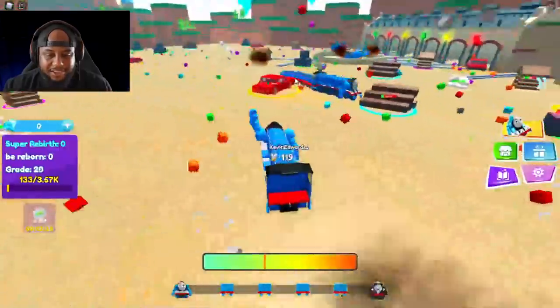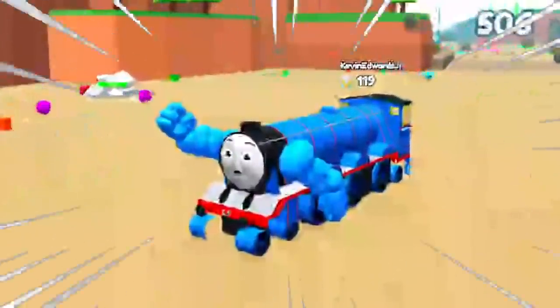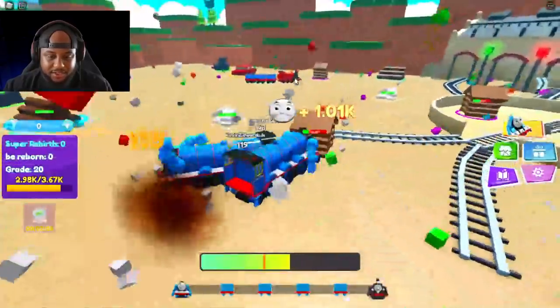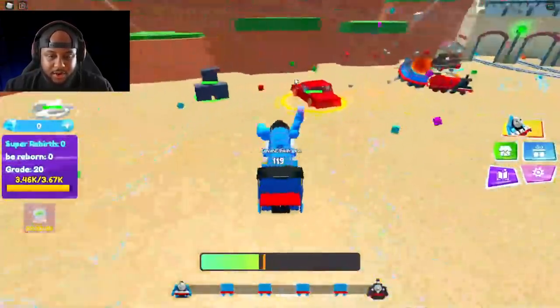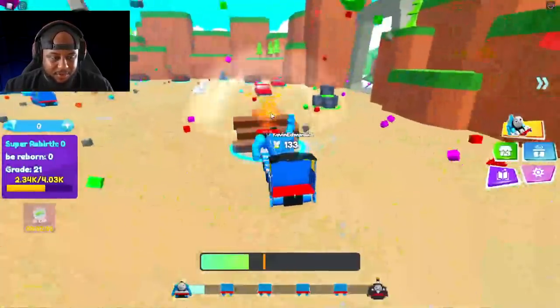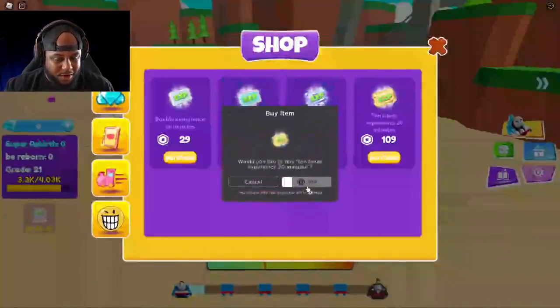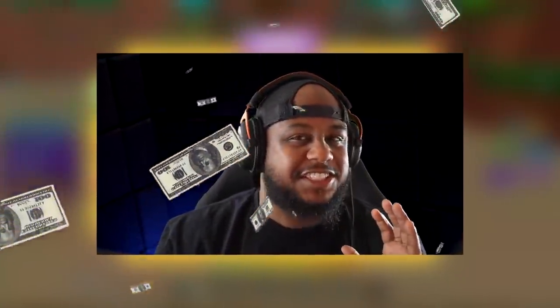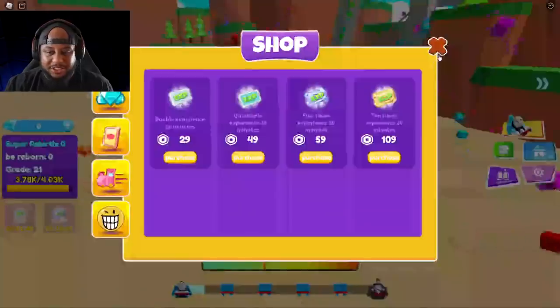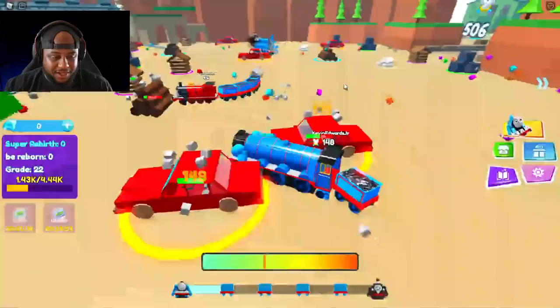We just evolved — what is this, like a super buff Thomas? This is getting crazy, we're getting super strong. Our grade is 21 and it just keeps going up. We can get 10 times experience for 20 minutes — I kind of want to spend the Robux on this just to check it out. What do y'all think?